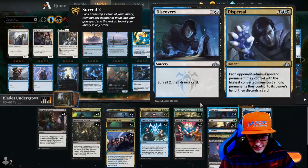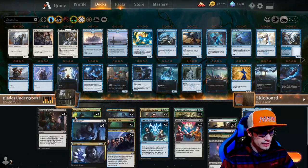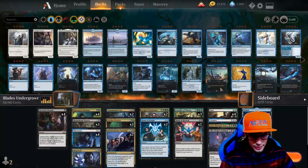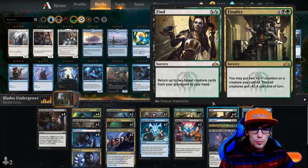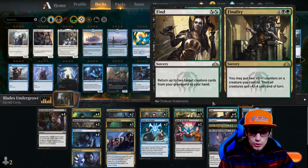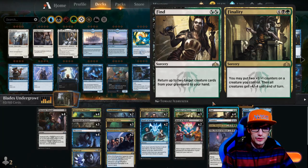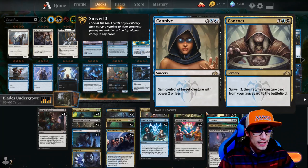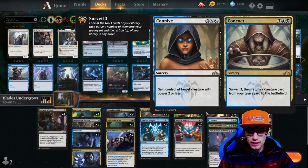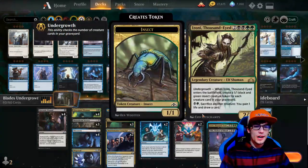Discovery/Dispersal: Discovery lets you surveil two and draw a card; Dispersal has each opponent return a non-land permanent with the highest converted mana cost among permanents they control to their hand, then discard a card - great for removing single threats. Find/Finality: Find returns up to two target creature cards from your graveyard to your hand, but more likely we're using Finality for six: put up to two +1/+1 counters on a creature you control, then all creatures get -4/-4 until end of turn - a really nice sweeper that resets the game. Convoke/Concoct: Concoct for five lets you surveil three then return a creature card from your graveyard to the battlefield.